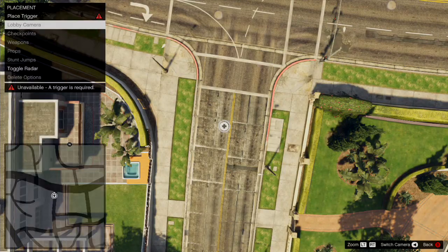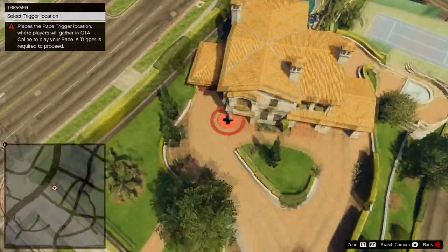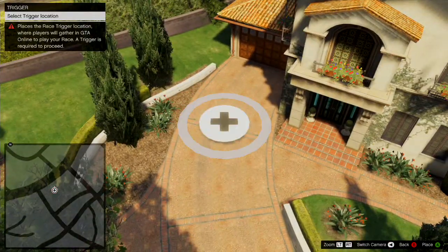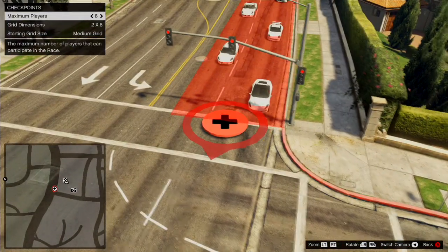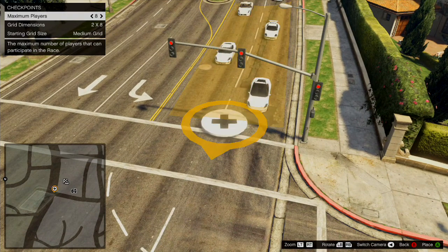What's going on guys? It's Dichronic here and I wanted to show you something really special today. It's the customizable races and team deathmatches released in GTA 5 Online and GTA 5 Normal. It is patch 1.07 that allowed Rockstar Creator users — you have to have a Rockstar account on Social Club to start making these maps.